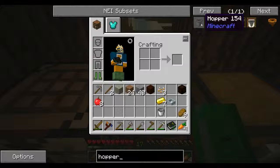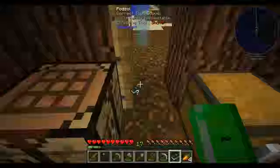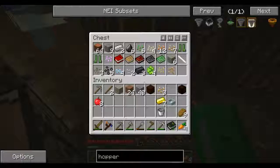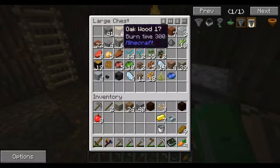I forgot what the recipe is for a hopper. I think it's chest and iron. Five iron and a chest. Do I have enough wood to make a chest? Yes.